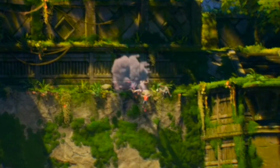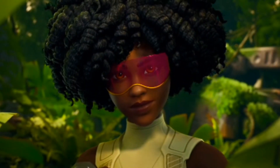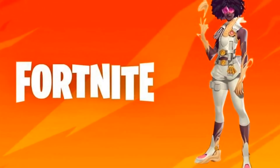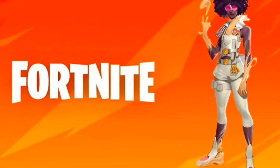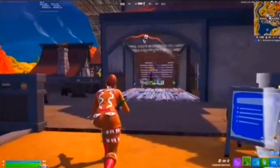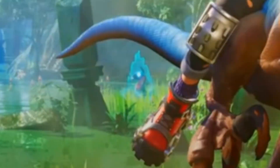As the characters escape, we get the reveal that Dr. Sloan is back but with powers. Based on four leaked surveys, we did see a leak of Dr. Sloan with some sand powers — not sure if those are still coming next season or this season, but who knows.